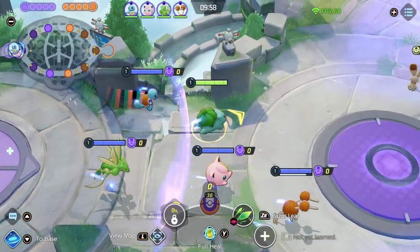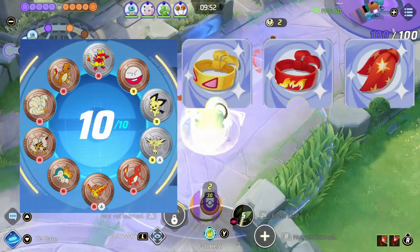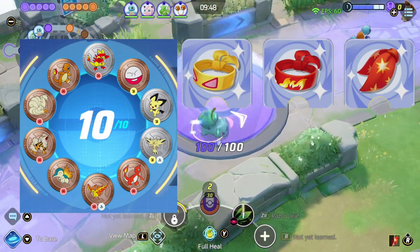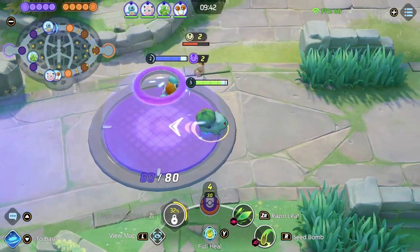Hey guys, thanks for clicking on the video. I'm Zimmick playing some Venusaur in the top lane. Got a Squirtle as a laning buddy, running these items and these emblems. Going to try to attack very quick — it's max attack speed on our emblems, max attack speed on our items as well.